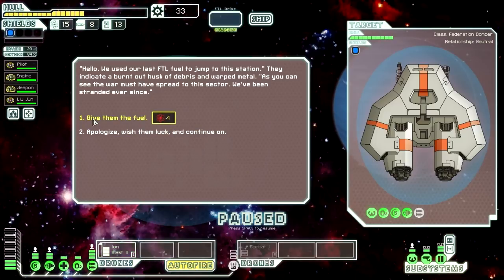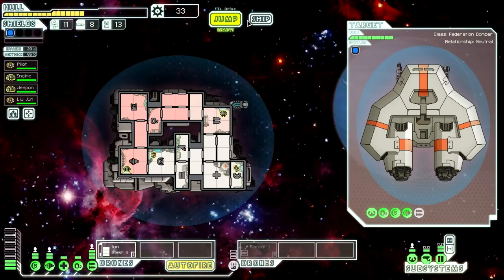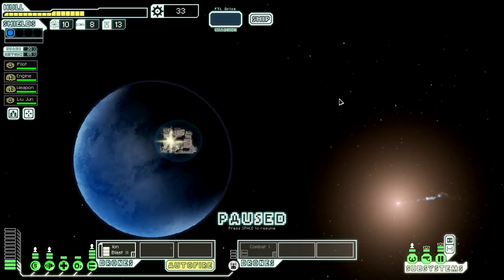There's another distress beacon — we'll go to it even though distress beacons have kind of messed with us so far. I think the next upgrade I'm going to try to get is another weapon. We can give them fuel, or apologize, wish them luck and move on. We used our last FTL fuel to jump to the station — they indicate a burnt out husk of debris and warp metal. As you can see the war must have spread to this sector — we've been stranded ever since. I'll give them the fuel. We don't have much to offer but have a look at the sector scans we took. So we can see some distress beacons and a store. I think we'll go distress, exit, store, exit.